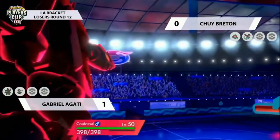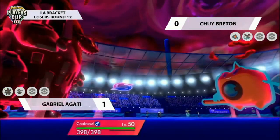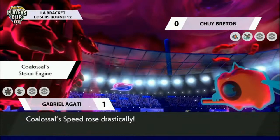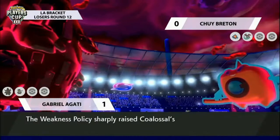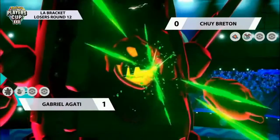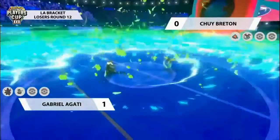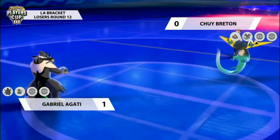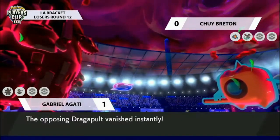As long as Coalossal gets the G-Max Volcalith off this turn, it's almost done its job. The more turns on the field is a bonus — you want that residual damage. Like we saw last game with Zacian coming in with that instant pressure and the residual damage was enough to clean up. The thing is, Rotom resists Steel-type attacks and can match up pretty well against it. But we're not going to see the Volcalith here — we're going to see the Overgrowth after the Weakness Policy activation. Rotom takes it pretty comfortably.